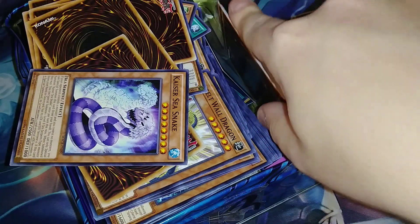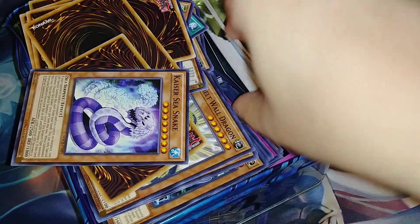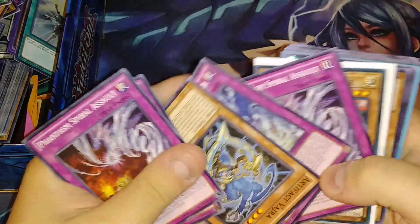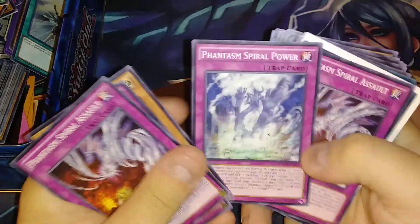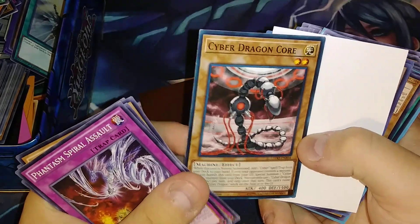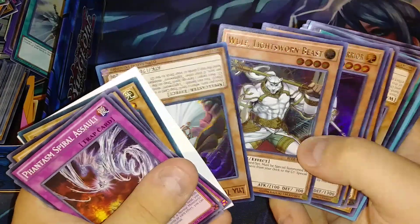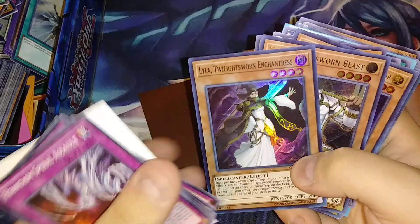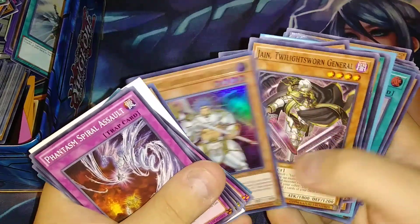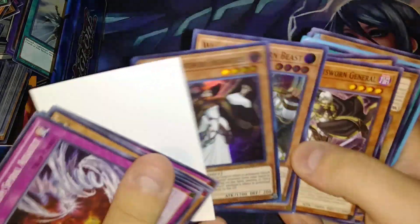We're just going to do something fun today — just sort through it and see what we can find. I've gotten some more Phantasm Spiral stuff, some artifacts, Phantasm Spirals — that's a good sign. We've got some Cyber Dragon stuff, oh and we got some holos too! Hey — Lila, Twilight Sworn Enchantress, Wolf Geroth. I'm actually gonna pull the holos out.